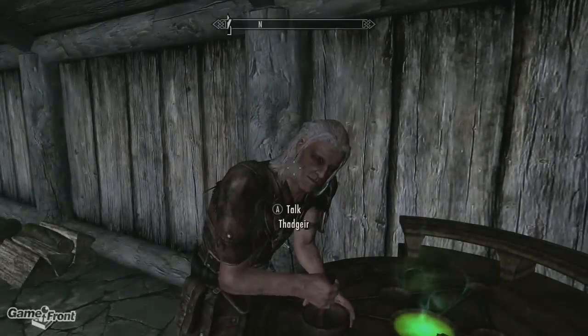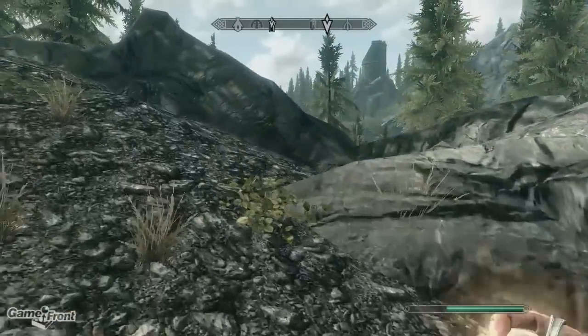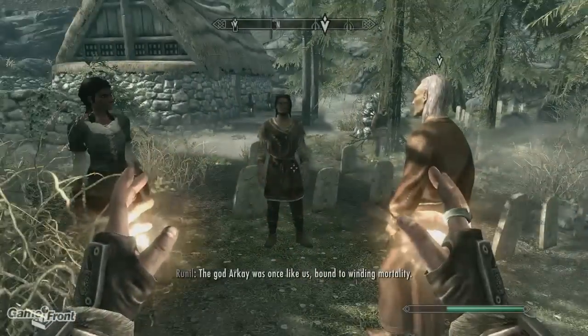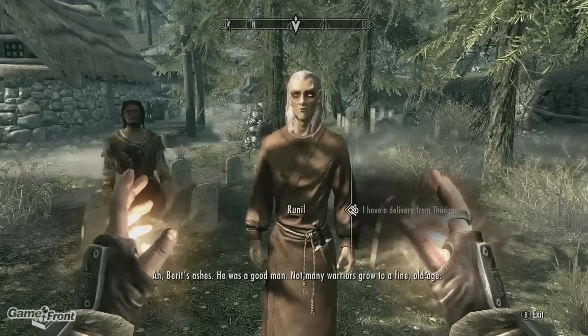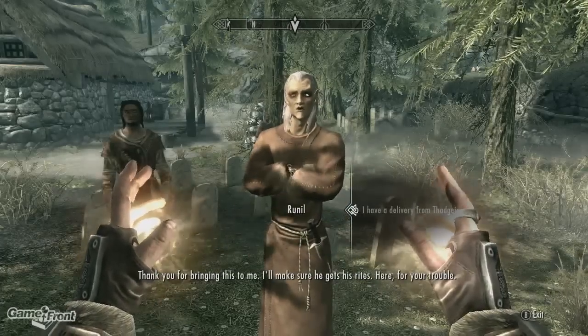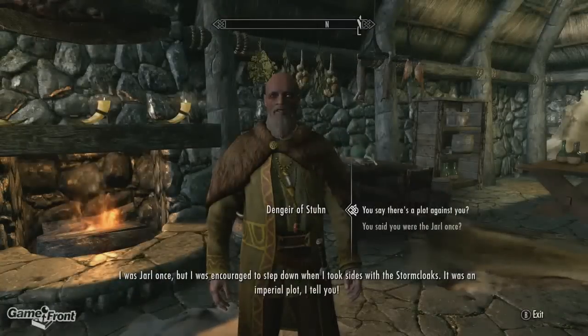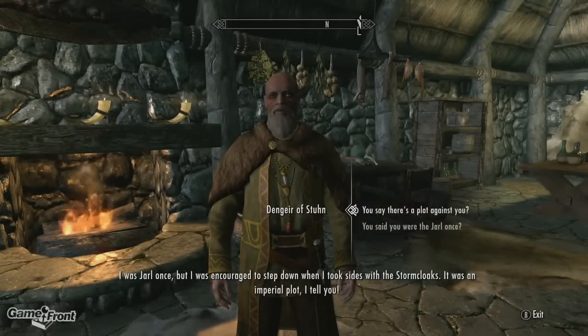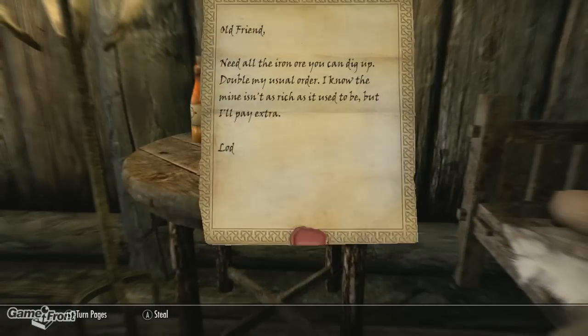The first task you can do is talking with Thadgir, who will give you ashes to deliver to an NPC named Runil. Thadgir can be found at the inn or by Denigir's house. Speaking of Denigir, talk with him and he'll have you stealing a letter from Lod. Just break into Lod's house when no one's there, take the letter, and success.